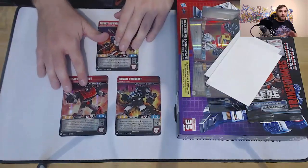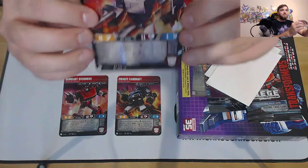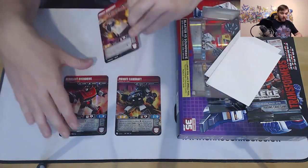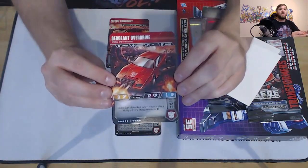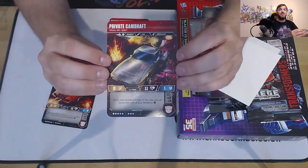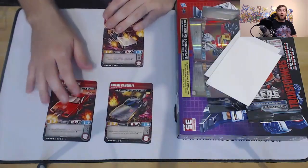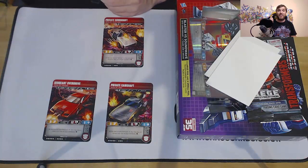Every single one of these packs has the same three characters. They make their own deck. Private Downshift: at the start of your first turn, you may play a weapon on an Omnibot. Sergeant Overdrive: at the start of your first turn, you may play a Utility onto one of your Omnibots. And Private Camshaft: at the start of your first turn, you may play an Armour onto one of your Omnibots. If you don't start the game with one of each of them, you don't get full value and it never comes back.